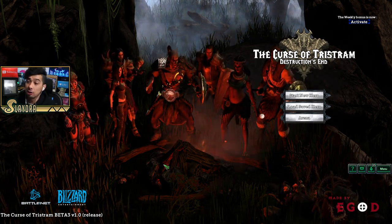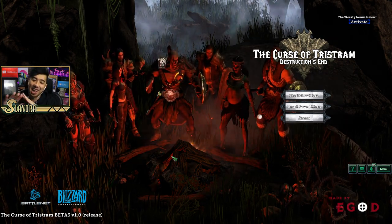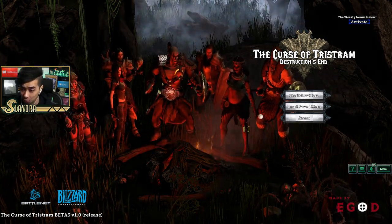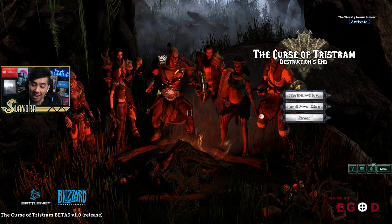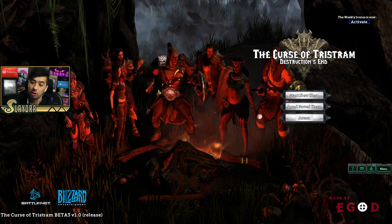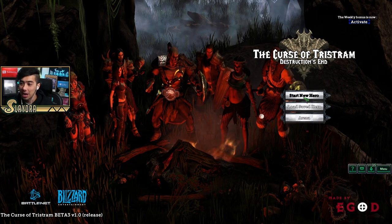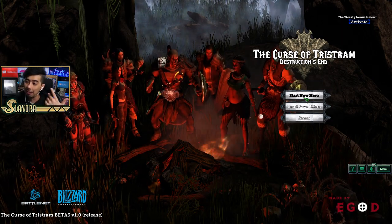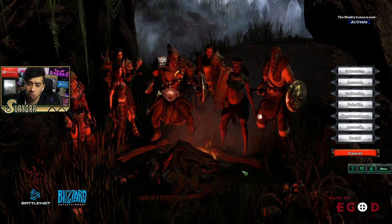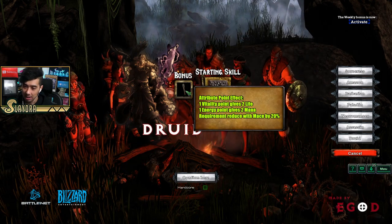First off, we have the nice little campfire screen where we get to see all the classes. The sorceress actually looks really good. All the models are from other Blizzard games and/or from Diablo, and all the sound effects are there too. You can load a hero or go to arenas for PvP — that's something new. I actually want to roll the druid, as I think that's gonna be the most impressive.